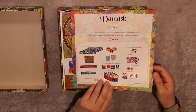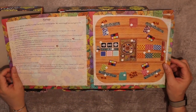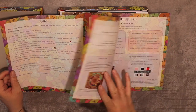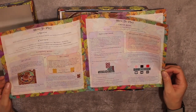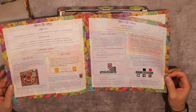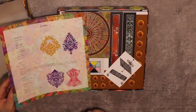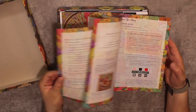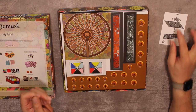Here we have the rulebook — it's very thin, one of those big floppy kinds. It looks like a nice explanation. Setup has about 12 steps, and the rules run about four pages, so it's going to be easy to pick up. I've watched a couple of rules videos, but those were with a prototype. There are also instructions for assembling the loom and card holders.